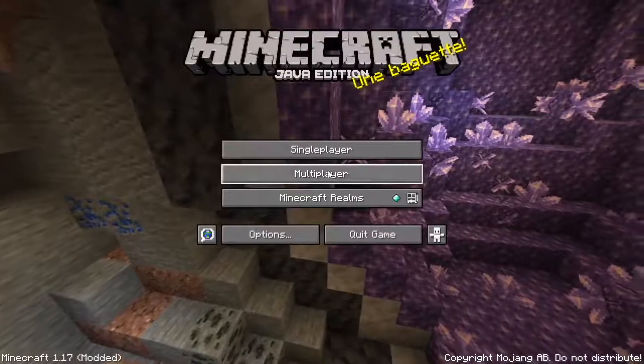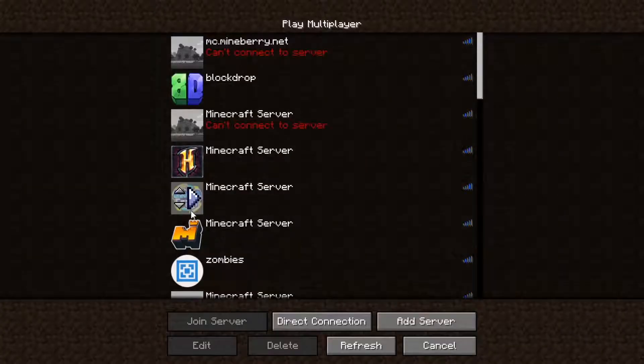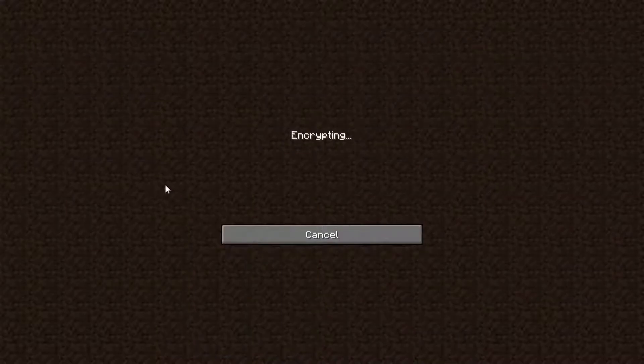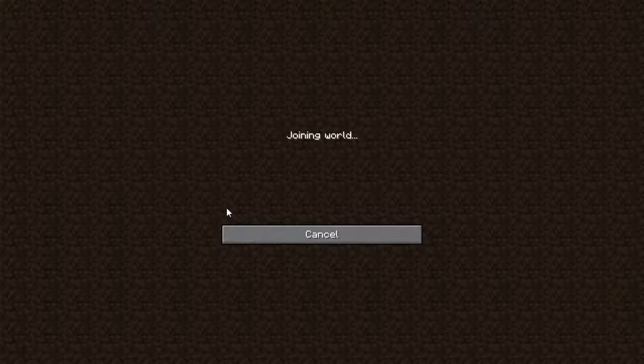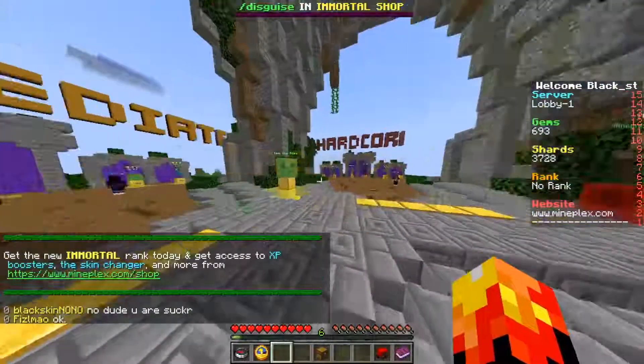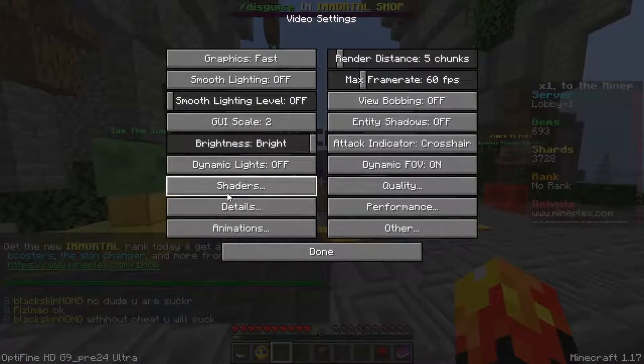Once you're in Minecraft, go into a single player or multiplayer world — it doesn't really matter. We'll just go to Mineplex for now. Go ahead and load up your shaders. In order to turn on the shaders, go to Options, then Video Settings — there should be a shaders option down there.